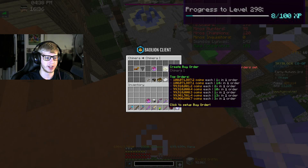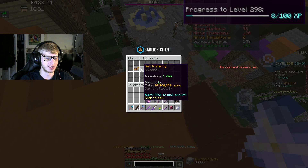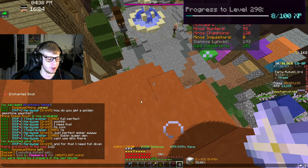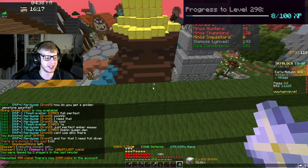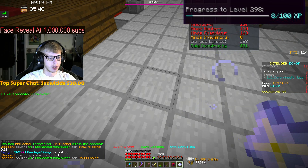The sell offer on Chimera has dropped but the buy order has gone up, so we're honestly better off just instant selling. We will lose a million coins but that's not that bad. There it is - Chimera one sold! We deposit this in our bank and we're at 235 million coins in the account. Let's go!